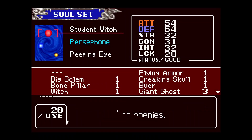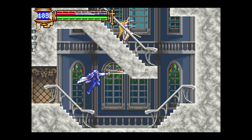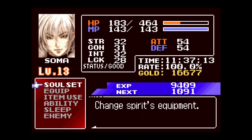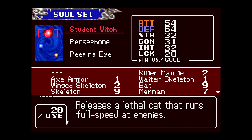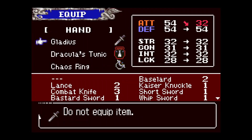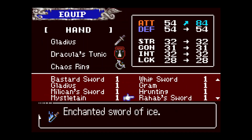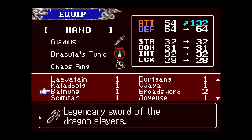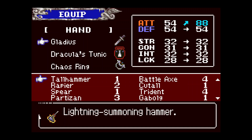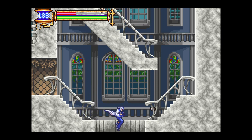I think if I want to hit that I need to use a weapon that swings down. Where's the hammer? At the start of the castle. Let's use this hammer — yeah, there we go.